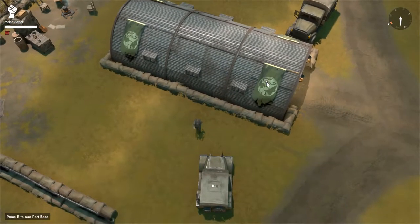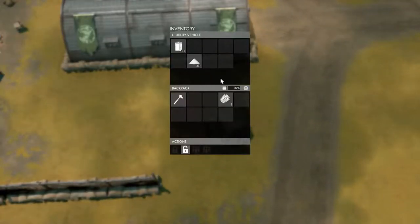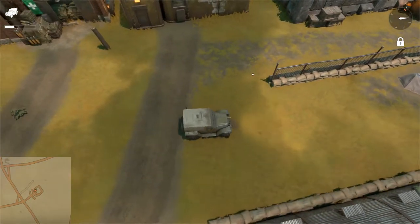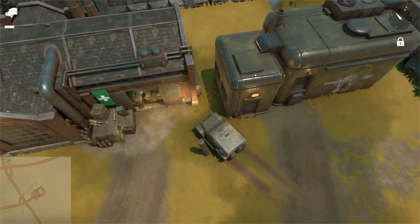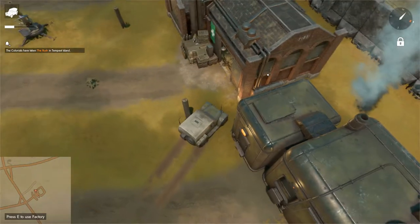If for some reason I decide I need more fuel, depending on the circumstances, it's easy enough to just bring more. I'll go ahead and drop off the explosives over here - if this building is kind of full with explosives then I'll just drop them off in the base back there.